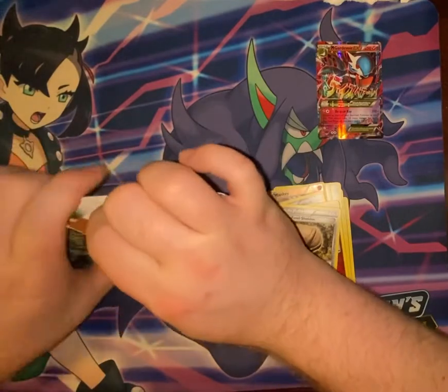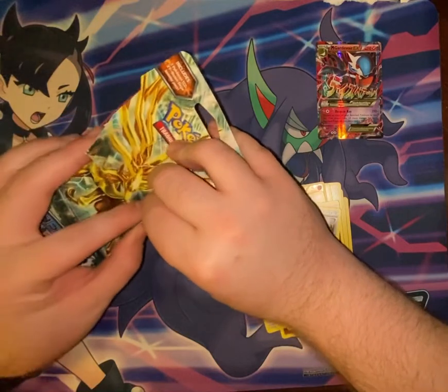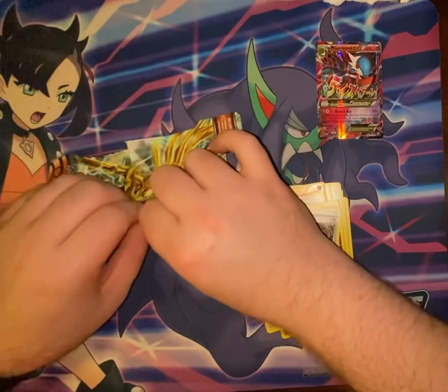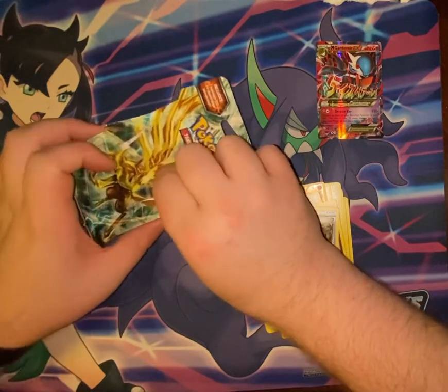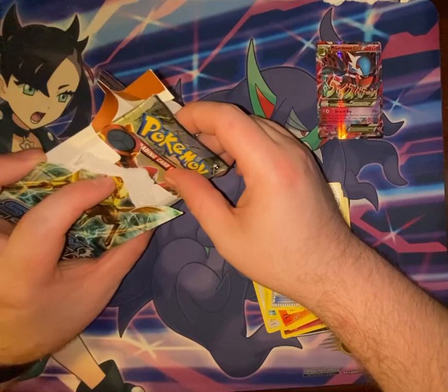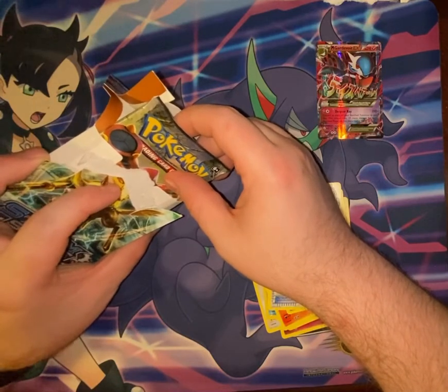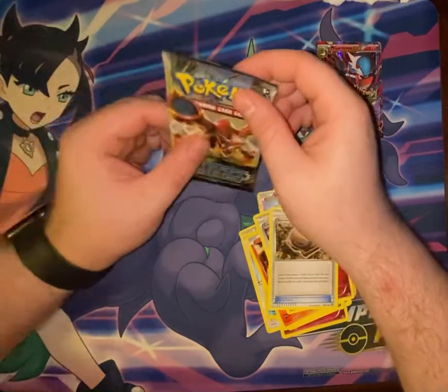Who are the starters in Gen 6? Was that Fennekin... Fennekin, yeah, but who else? Oh yeah, Froakie and Chespin.